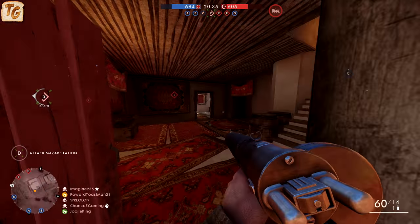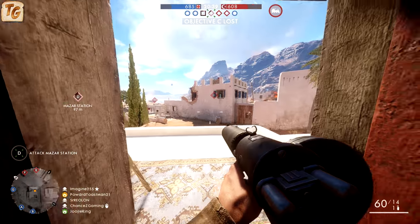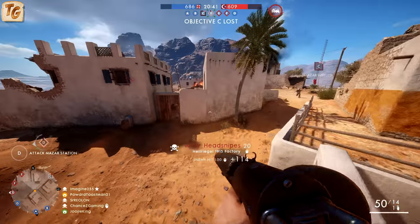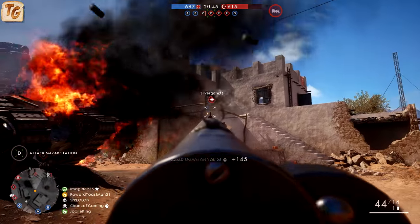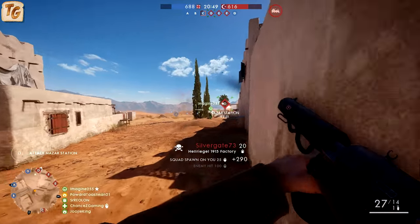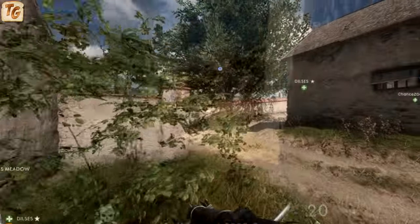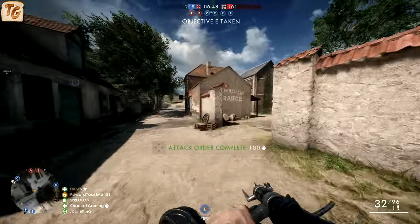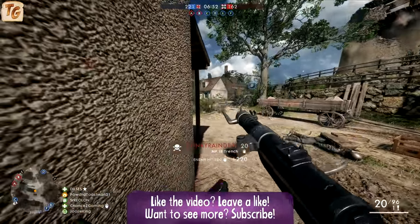The Assault class is essentially the opposite of every other class when it comes to optimal range. Where the Medic, Support, and Scout classes are all solid from mid to long range and are far from ideal in close range, the Assault class weapons pretty much dominate in close range and quickly become obsolete at longer ranges. Of all the Assault class weapons and variants, including the slug variant for the Model 10A, the farthest maximum damage distance is a mere 15 meters out from the player before tapering off.